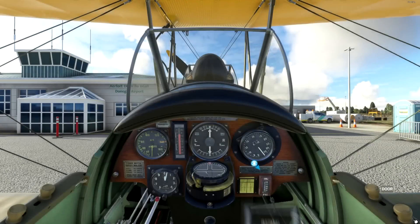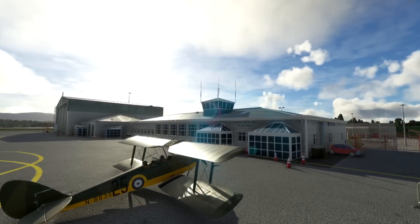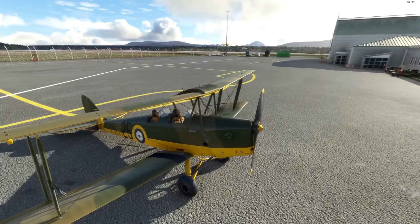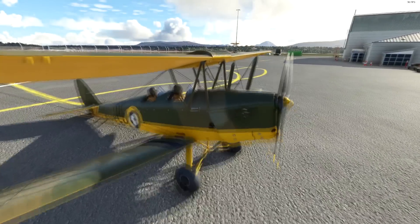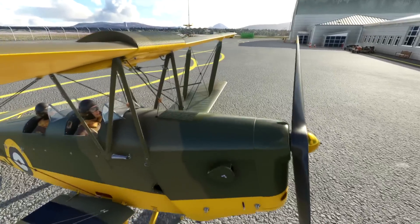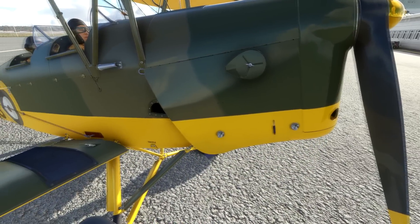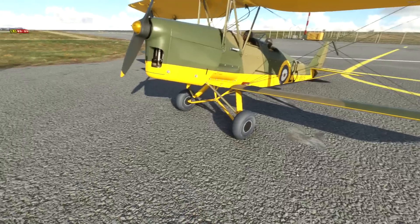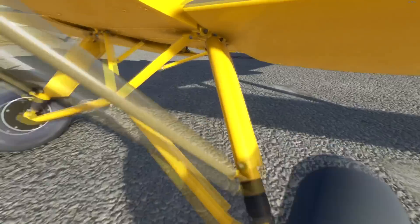Without further ado — as the sim decides it wants to choke — we're seeing things clicking. I'll show you why in a second. I've got my controller... why am I using my keyboard? A beautifully constructed model. We have to prime and start this thing outside the aircraft. Welcome to 1930s design — not just influence, design.